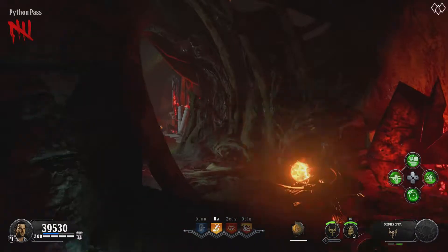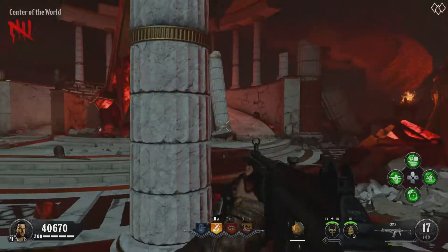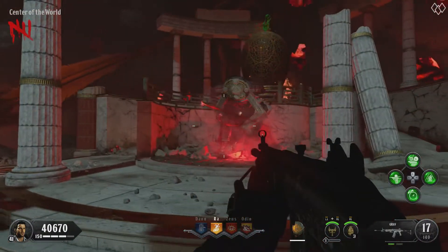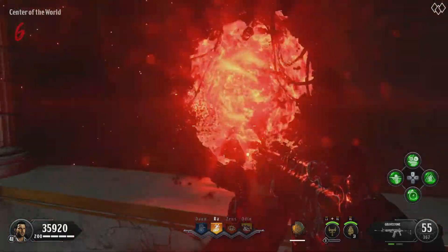Once you have freed the Eagles, make your way over to the center of the world area. You will have to survive inside this area while the Eagles start chipping away at these massive crystals to eventually reveal Pack-a-Punch. By doing this, you also open a portal that will let you return back to the main section of the map.